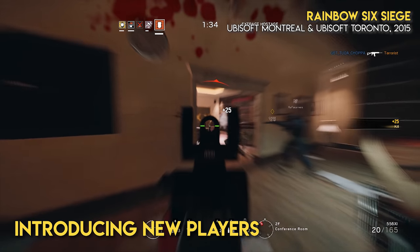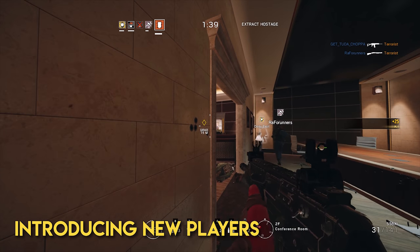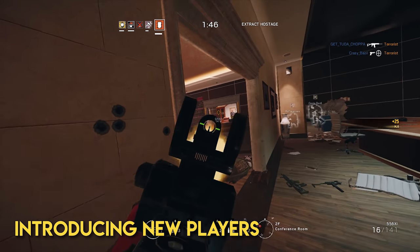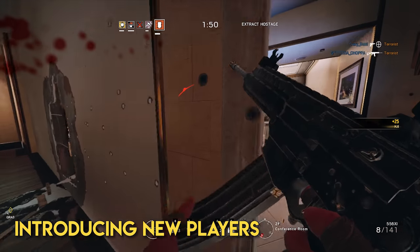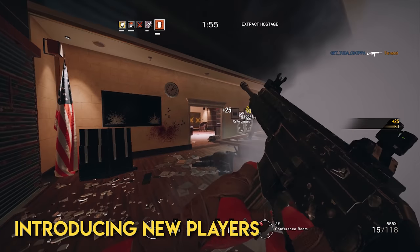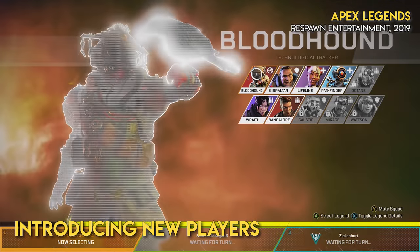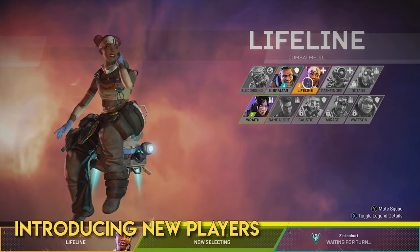Games that only provide online multiplayer modes anticipate that players will simply figure out how to play the game by sitting down, jumping into a match and finding their feet. But it's seldom as straightforward as that. It's no longer the case that you can immediately understand all the inner workings of a game on first passing — you need to figure out the variety of different components that define that experience. This could be different weapons in Rainbow Six Siege, to figuring out the best locations to land in Call of Duty Blackout, or the operators in Apex Legends. In fact, none of these games provide offline modes that reflect the core multiplayer experience using bots.